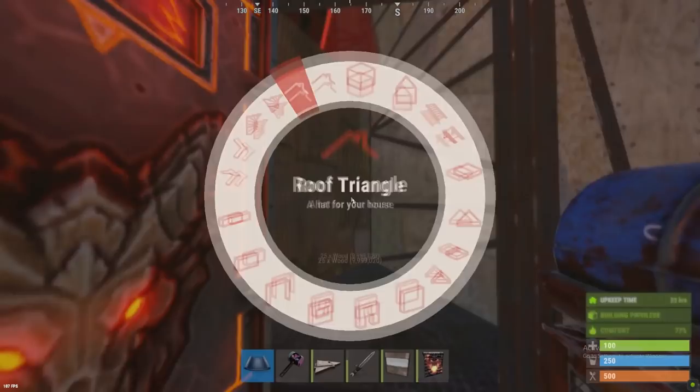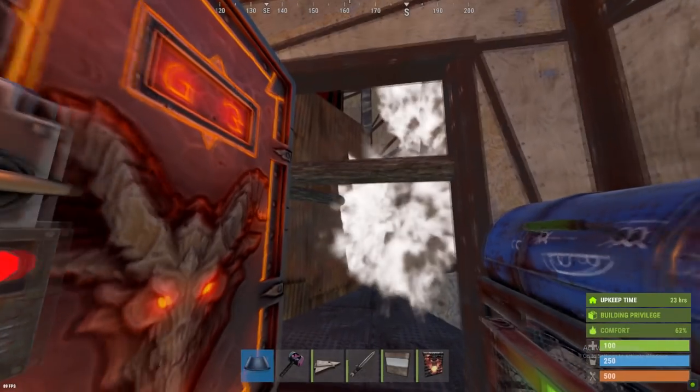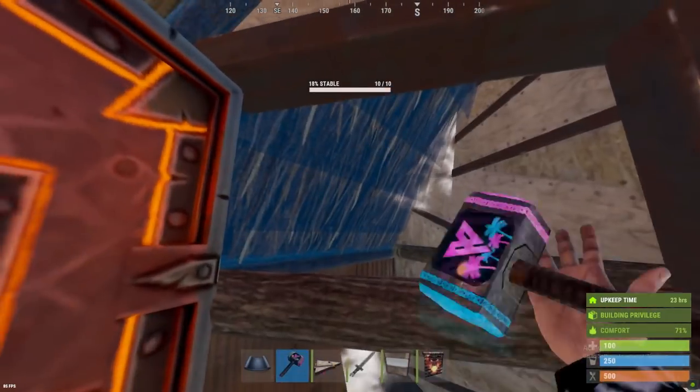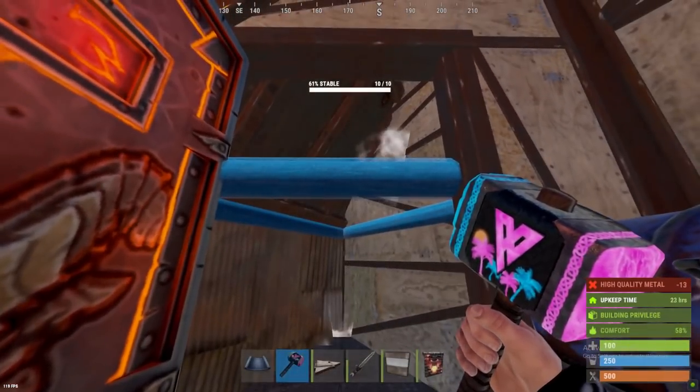Just to show you how this bunker works — place a triangle floor frame and a triangle roof, upgrade that roof to whatever material you want, and your bunker is sealed. To get rid of it, just demolish the twig and it's gone.